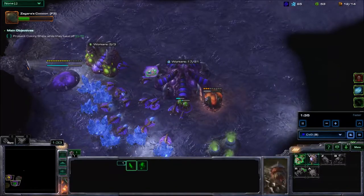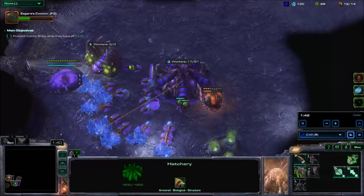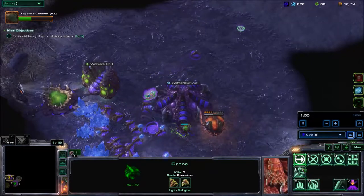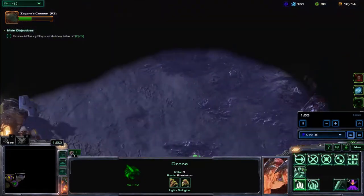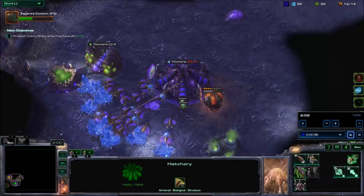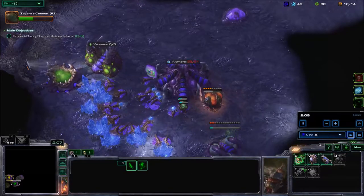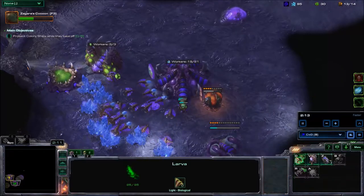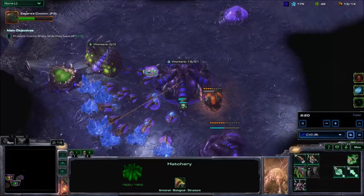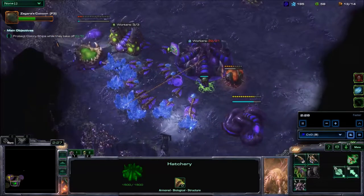One of Abathur's weaknesses is his early game — he does not have a lot of strength early on, but in the later game he's actually quite strong. So we're gonna do a one-two punch here. I'm gonna be the one punch. Zagara is quite strong in the early game with her powerful Zerglings and Banelings, and once we roll on to the late game, Abathur with his fed Queens and his Mutalisks, and the ultimate evolutions — the Brutalisks and the Leviathans — will take over and carry us home to victory, we hope.